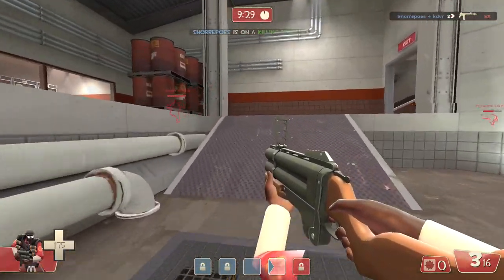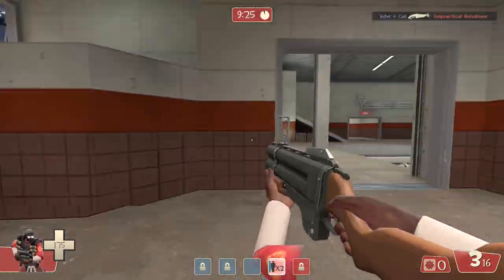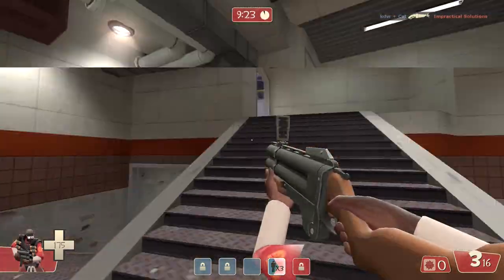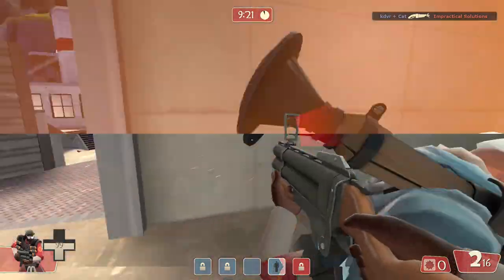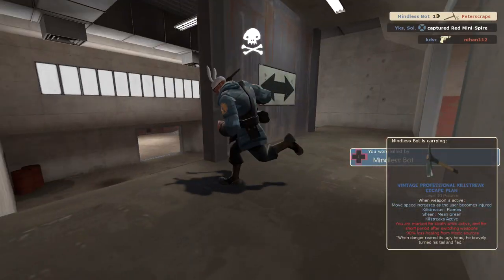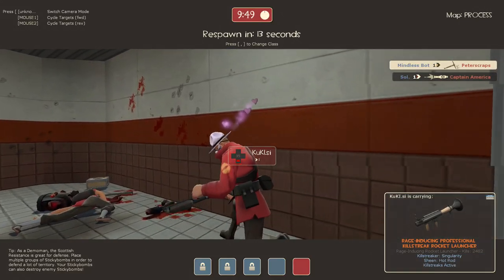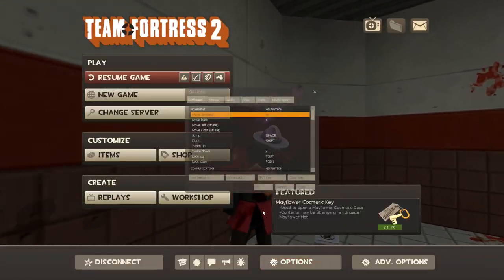Similarly, if I want to move unpredictably to avoid sniper damage, I have to do this, which is not nice. I can't strafe backwards! One health. I hate this strat. I'm going to rebind it and move on to the next one.